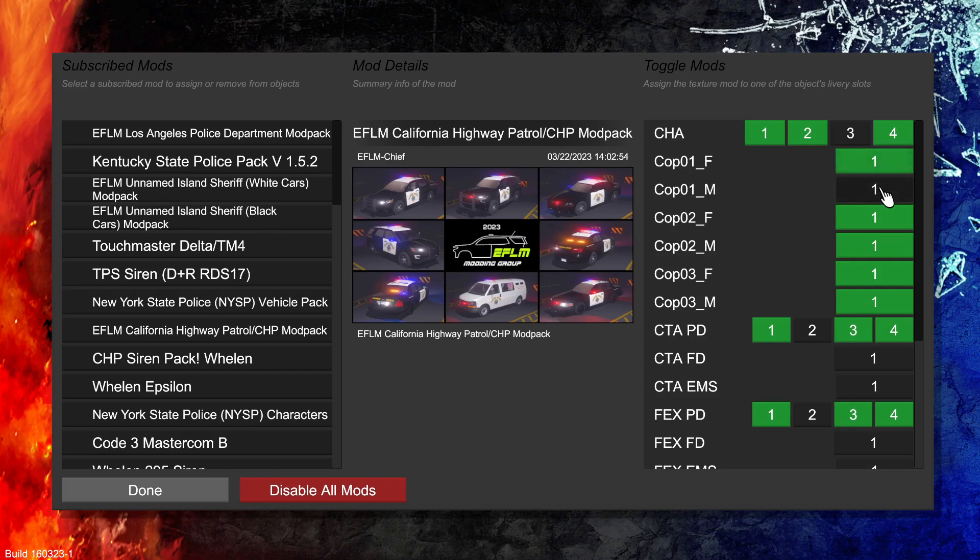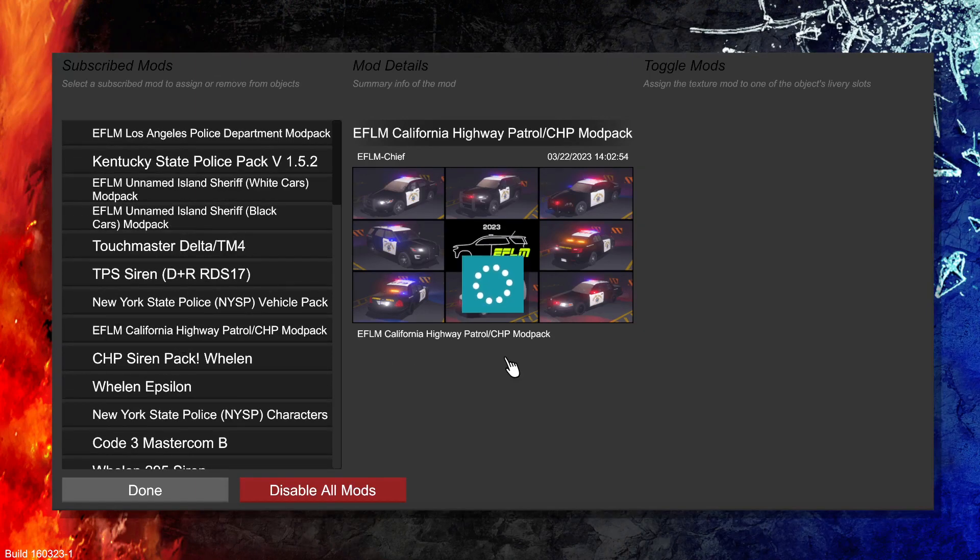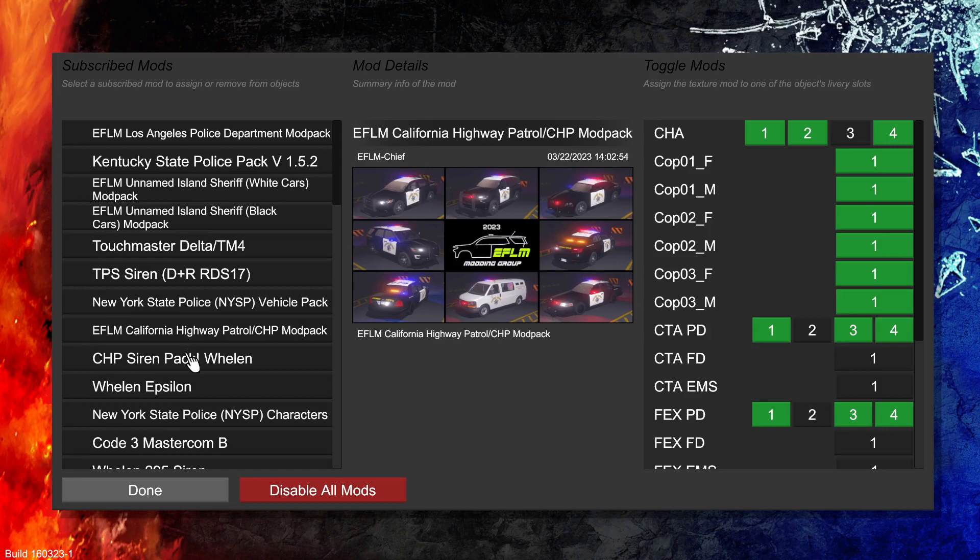I'm not going to use the Taurus. So now, last but not least, I'll put it in the last slot. Now I have all three of my departments ready to go. Alrighty, now all the uniforms are set up, everything is good to go — now we've got to deal with the sirens. The first thing I want is California Highway Patrol CHP sirens.